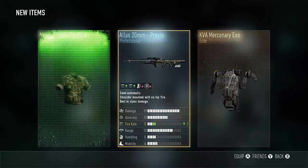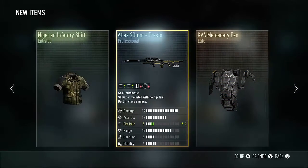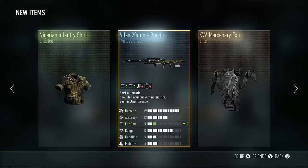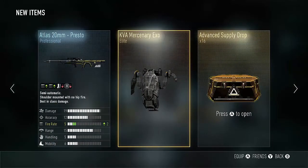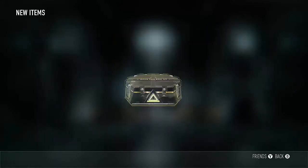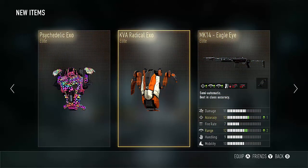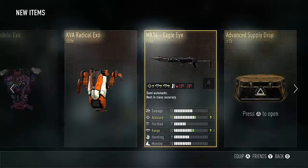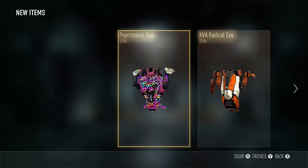I'm getting excited when I hear elite, but it's a KVA mercenary XO — I don't want this. Atlas 20mm — presto, up two in fire rate. That's actually not that bad, it's 19, yeah, okay, it's good. Yo, triple elite! Oh my gosh, I'd be really happy but I already have the psychedelic XO. You got that in the last video, which you can check out on my channel.